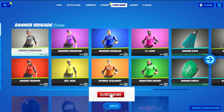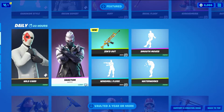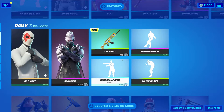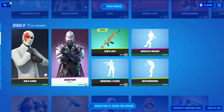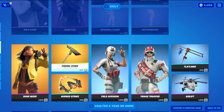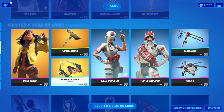Yesterday we got a bunch of the banner characters where you put your banner and it will show it. Looks like we got a new wrapping, Zenned Out. Looks like Ganso came back. No new skins, but Recon Expert did return as well. Bunch of things to go over.